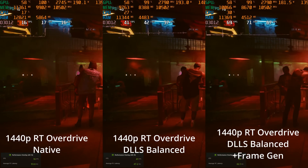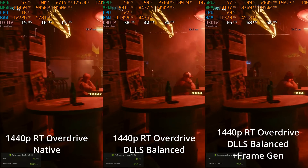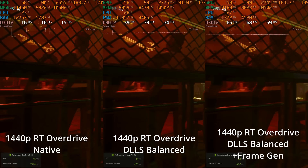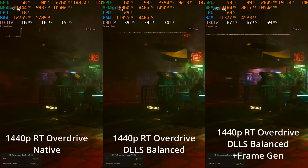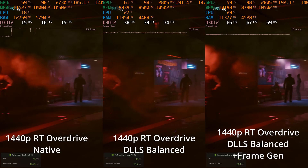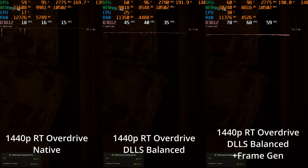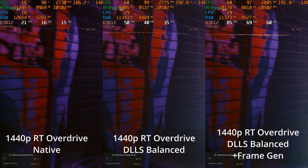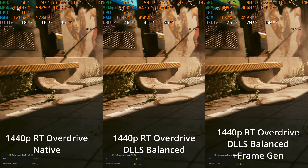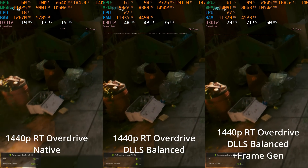Enabling DLSS Balanced mode is going to improve frame rates even more and lower the PC latency. On the left is still the native as the comparison point, but in the middle we're now seeing DLSS Balanced, which lowers the internal rendering resolution even further and pushes the frame rates up a bit more, slightly reducing the PC latency. When you add in FrameGen on top of that, we're getting even higher frame rates, and the PC latency is up compared to DLSS Balanced.